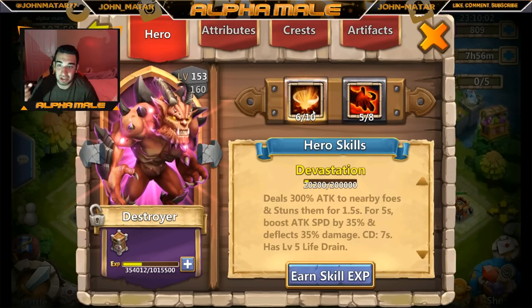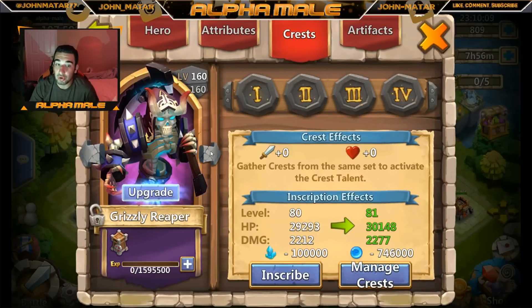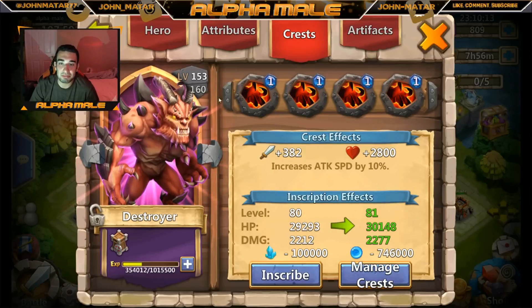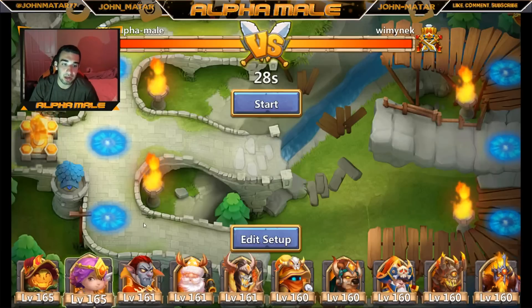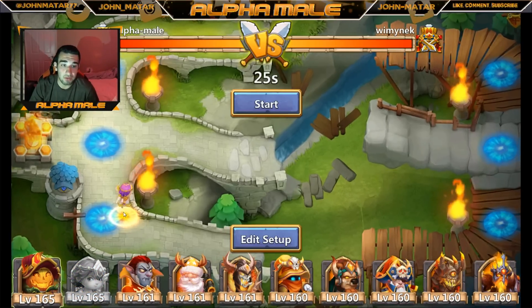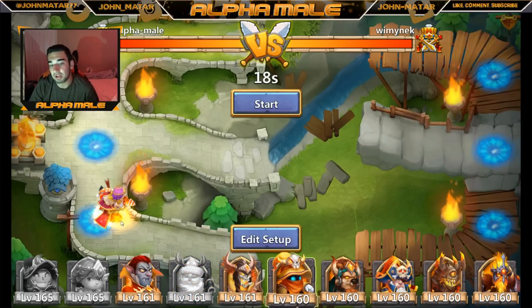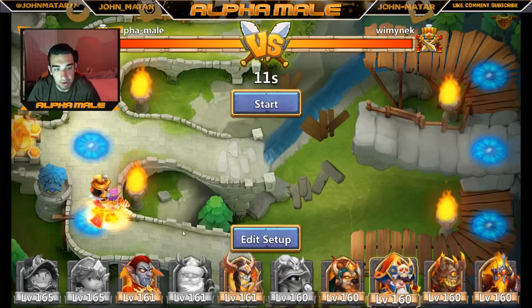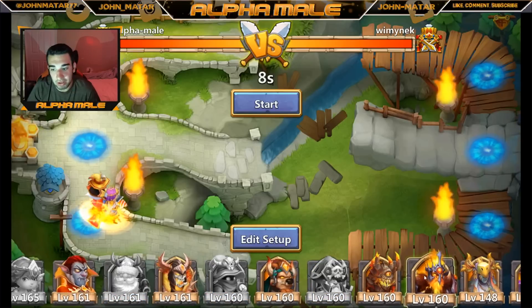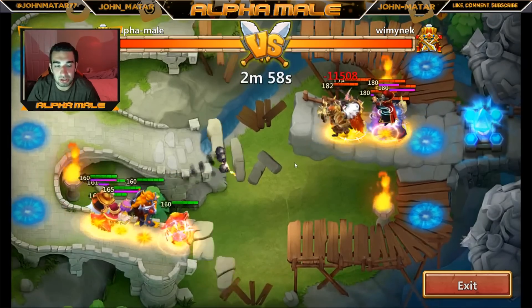Tell me what you guys think in the comments below — should I finish Minotaur to 8 out of 10, or level up Destroyer and make him one of the most badass Destroyers in the game? I'm curious to see what crests I have on this Destroyer too. Now, since Spirit Mage is cool, I want to put her in the arena lineup with Judger and Phantom King — let's go for straight strength.